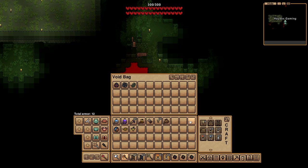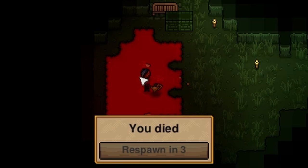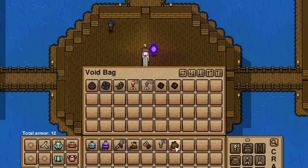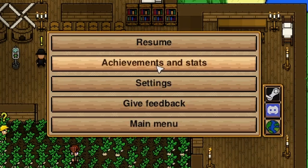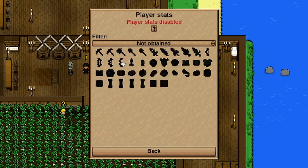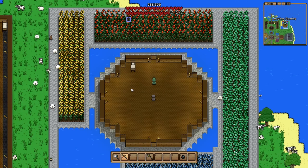Number twenty-six: items inside the void pouch or the void bag are safe from being dropped when you die, depending on the settings you have chosen at the start of the game. Number twenty-seven: trying to get the achievement for obtaining every item but don't know what you're missing? Just press escape, go to the stats and achievements page, select player stats, scroll down, and you can sort by what's not obtained.